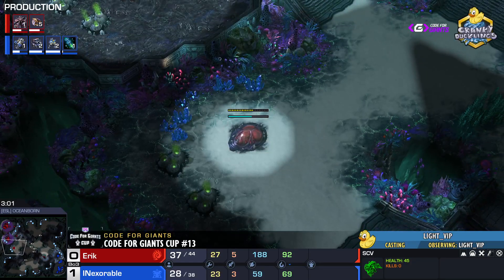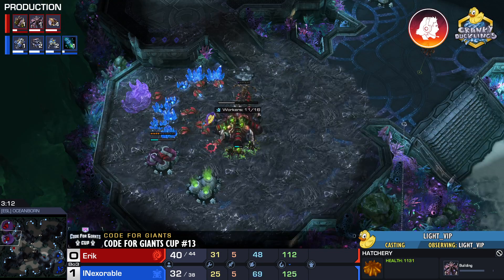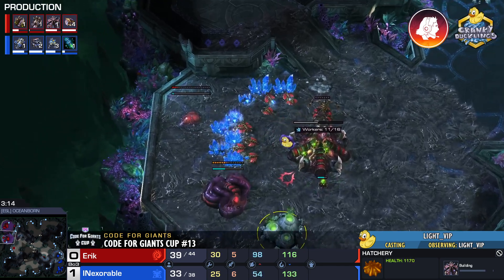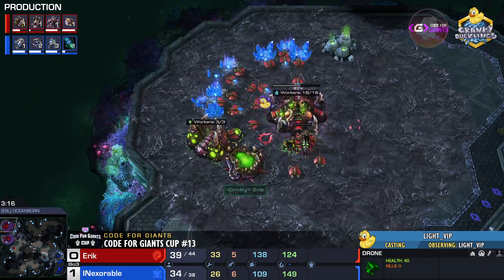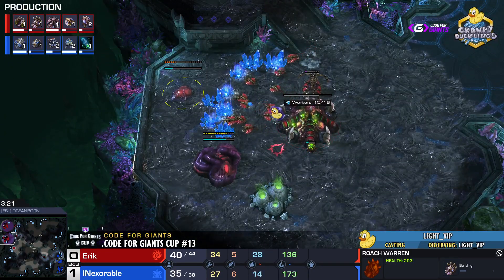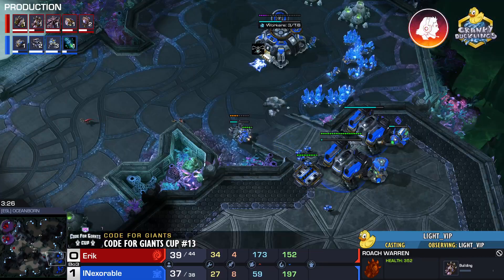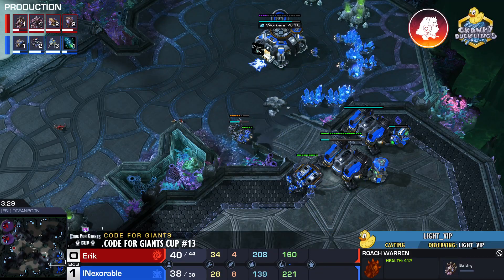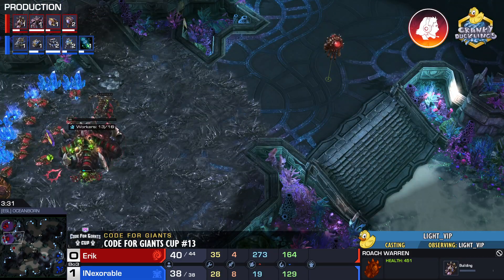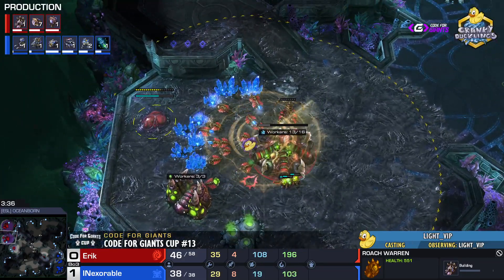Eric is going for a forward base — he's crazy! The forward expansion has been taken — this is a very rare sight in ZvT. And there's that roach warren we spoke about — because of 15-15 we have to go into roaches. Roach openers are typically very safe, shutting down hellion aggression and defending against 2-1-1s. The scan reveals the roach warren — Inexorable is now aware of what's going on.